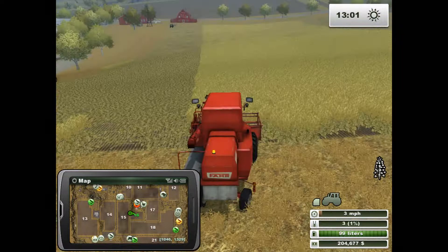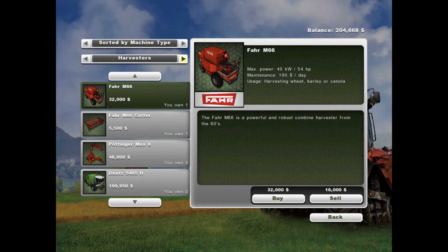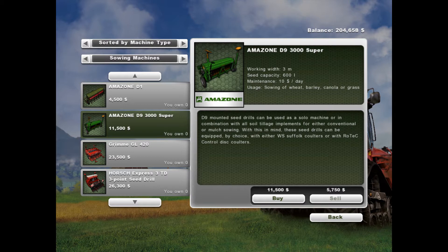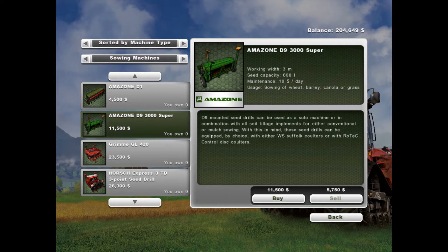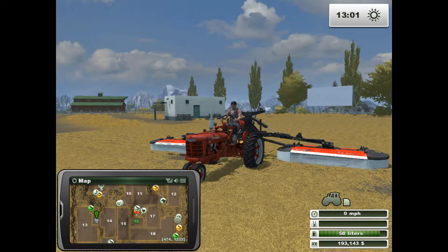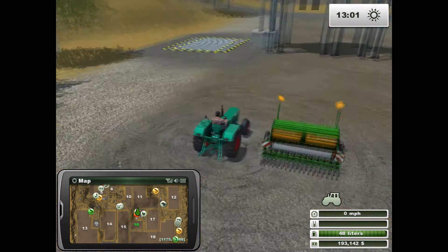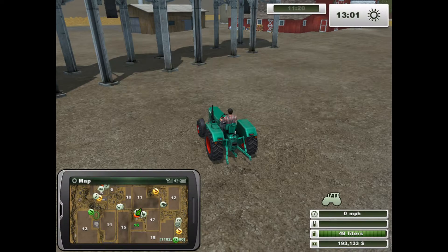We can start the cultivator now. Actually, we don't have a seeder, do we? We don't have a seeder! I could buy this cheap one, or we could sell the cultivator and buy a combined seeder. How about we just save money? We'll dip under $200,000, but hopefully if we get another mowing mission that'll pay for itself. Let's hook the Kramer up to this Amazon.